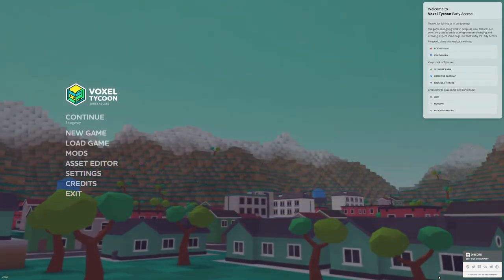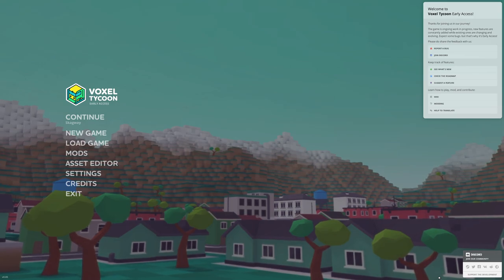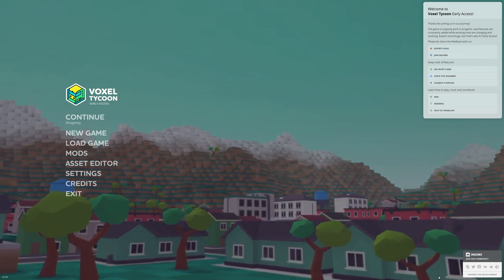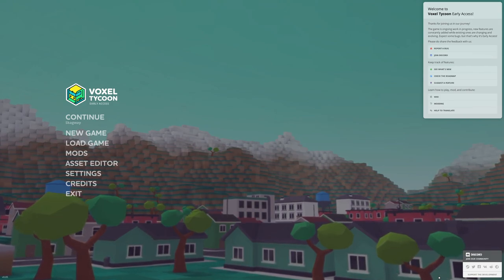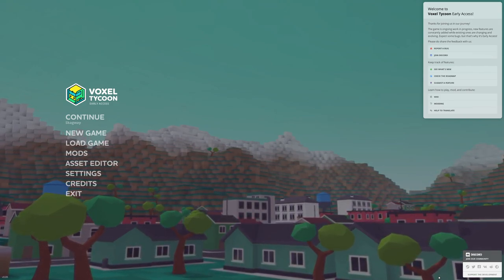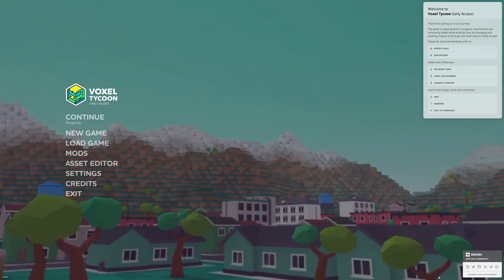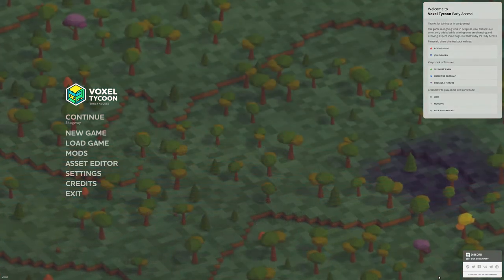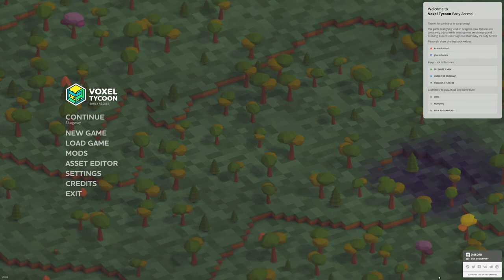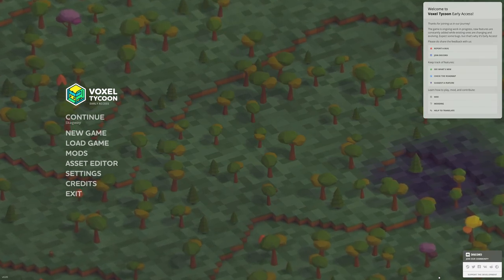Hey guys, I'm Koko. Today we're checking out Voxel Tycoon, a management sim set in an infinite voxel world that released last week on Steam Early Access. The way the game plays should be familiar to fans of old tycoon games like Transport Tycoon Deluxe, where you can set up supply chains from factories to cities with trucks, buses and trains, and watch the cities prosper. I played the game on stream yesterday and I really enjoyed it, so let's jump in for a more in-depth look at game mechanics.